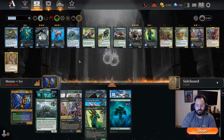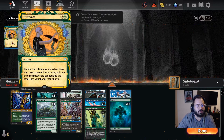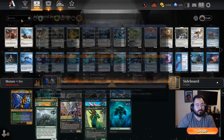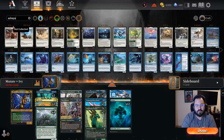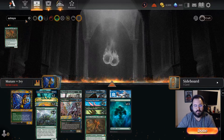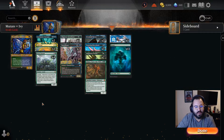To build off of Scute Swarm, who's the main threat for this deck, we want to add a couple more cards that will help us get lands on the field. So we're going to do three copies of Cultivate and also add one copy of Sheria. I think that would be enough to capitalize on Scute Swarm — you can always add another copy of Cultivate, but I think this is a good base.